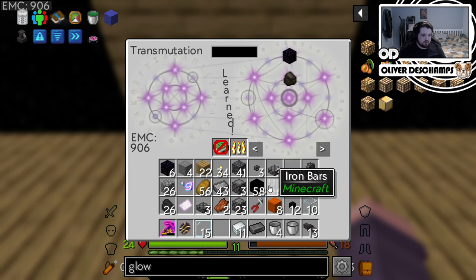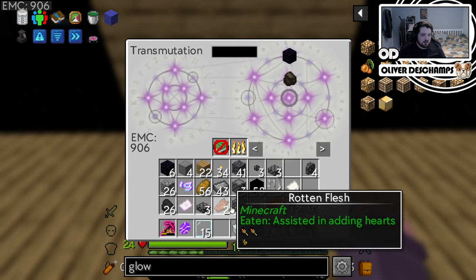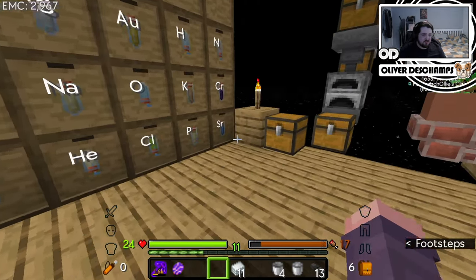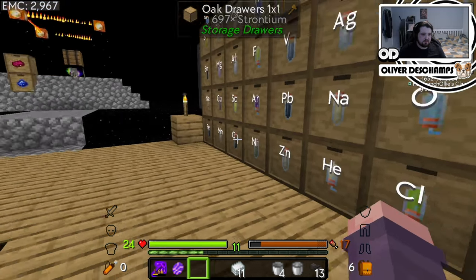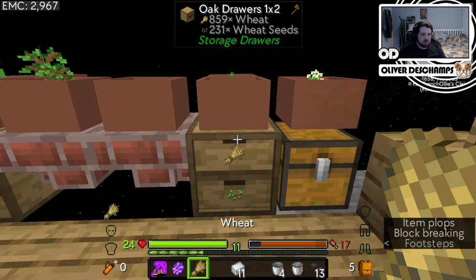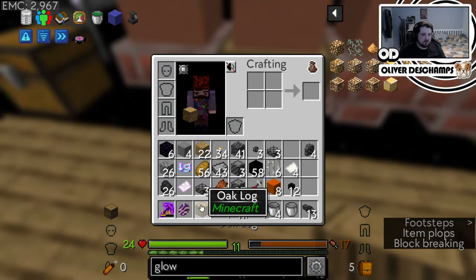Burn all of the charcoal, because why not? What else can we learn? Absolutely nothing. Burn all the glass — the glass panes, even better. Get them out of my inventory. Graphite, yes. Do any of these have EMC? They all have EMC. So now we have our way to generate EMC — it's by using those things. Wheat? No. Seeds? No. Just checking for anything that we generate a lot of. Nope.